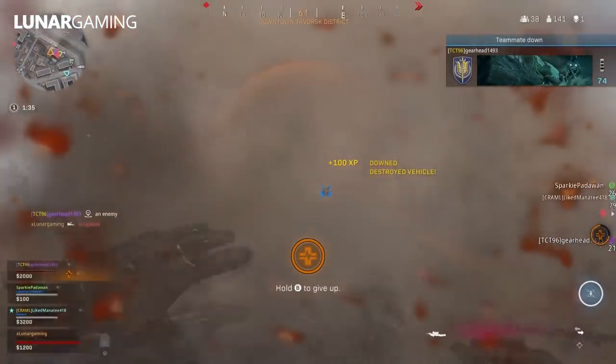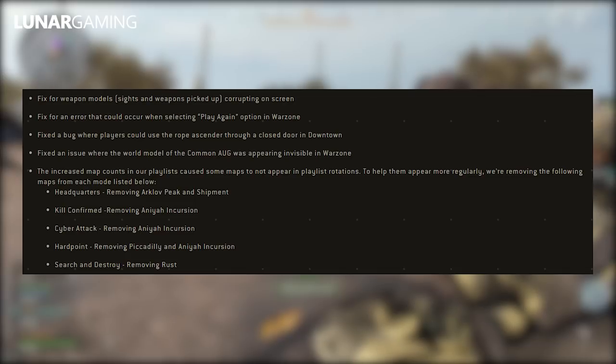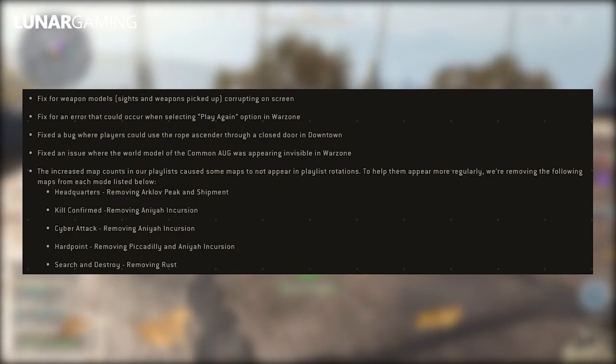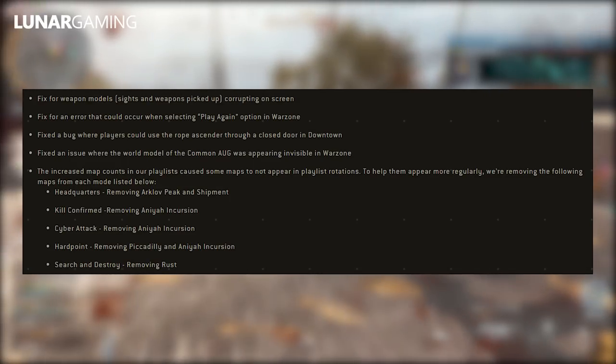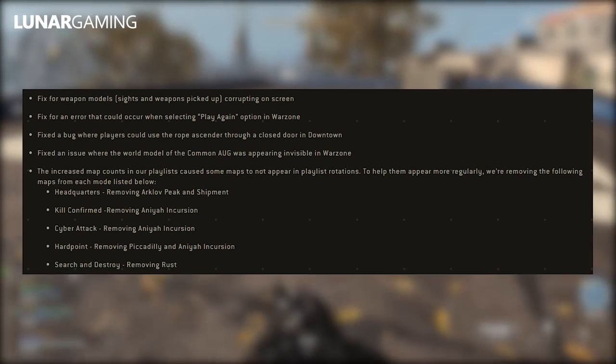Here's what's actually changed in the update. Fixed for weapon models, sights, and weapons picked up showing corruption on screen. Fixed an error that could occur while selecting the play again option in Warzone. Fixed a bug where players could use the rope ascender through a closed door in downtown. Fixed an issue where the world model of the common OG was appearing invisible in Warzone.